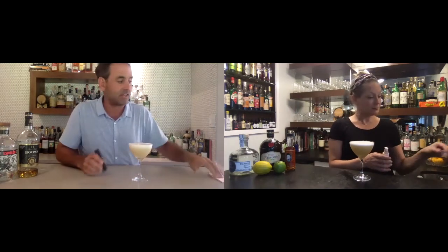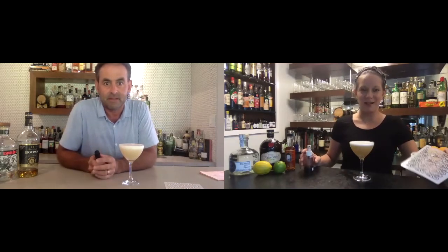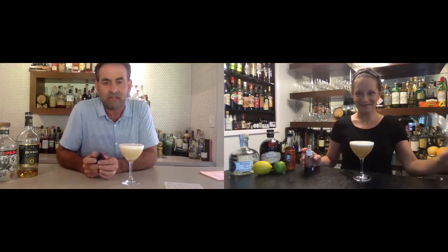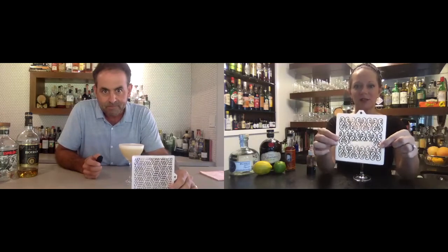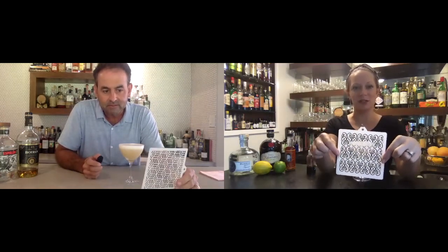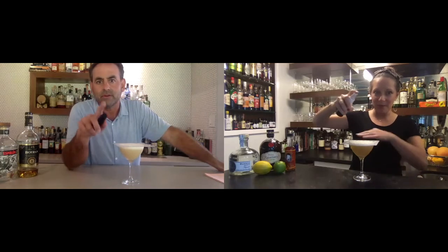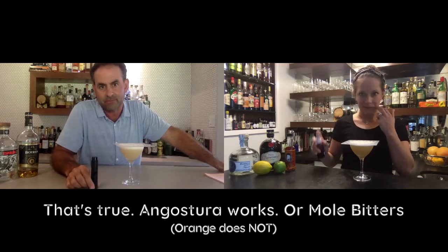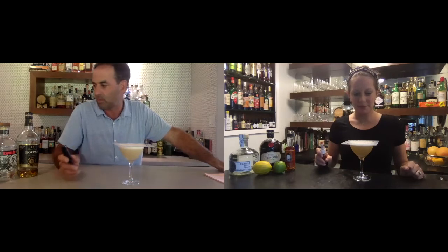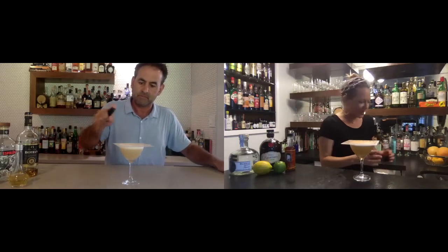We're getting fancy with our garnish today. Someone recently gave me this as a gift — a set of little stencils. I have one that reminded me of a conquistador, kind of Mayan-looking. I'll lay it on top. One key point: if you're going to do this, you need to use a darker bitters like Angostura — I've got mole bitters too. If you use orange bitters like this, it really won't show up.